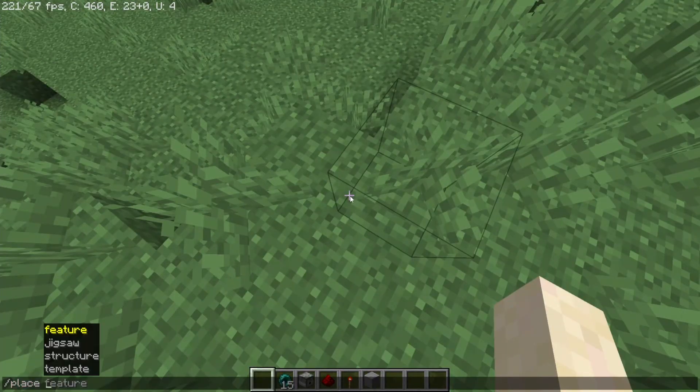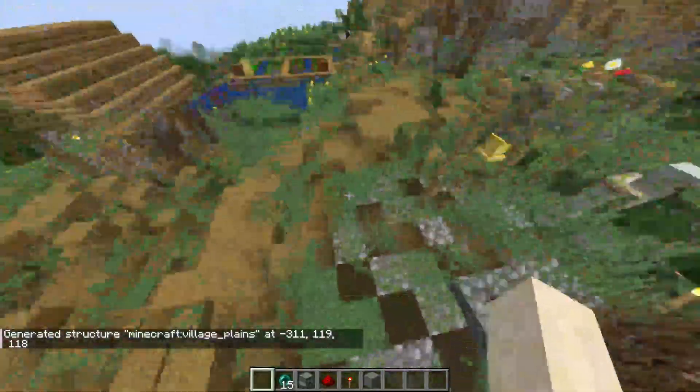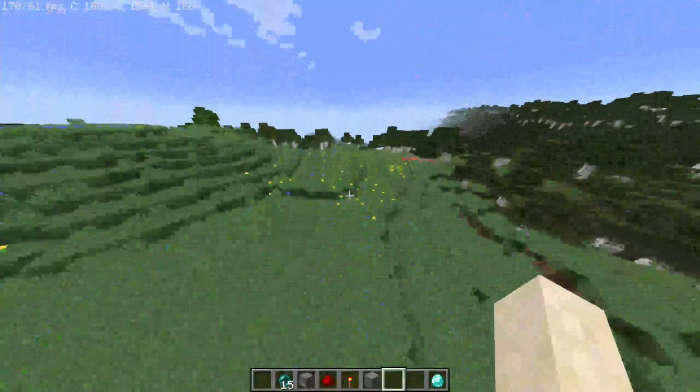I just learned about this command recently — apparently you can place structures and I haven't really messed with it. I'm just curious what I can do. Oh yep, now we have a village here. That's nice, it's kind of a big village. Why are these path blocks so messed up? What is going on?